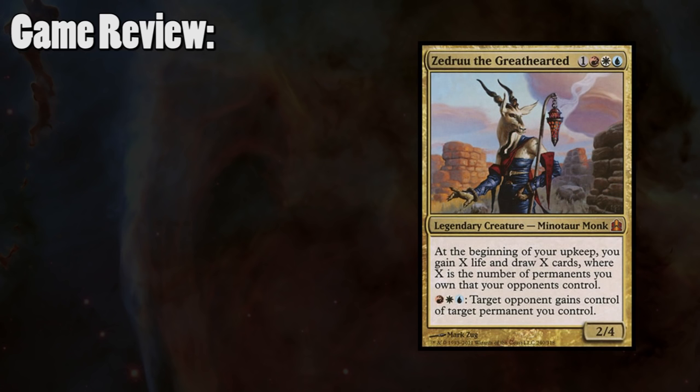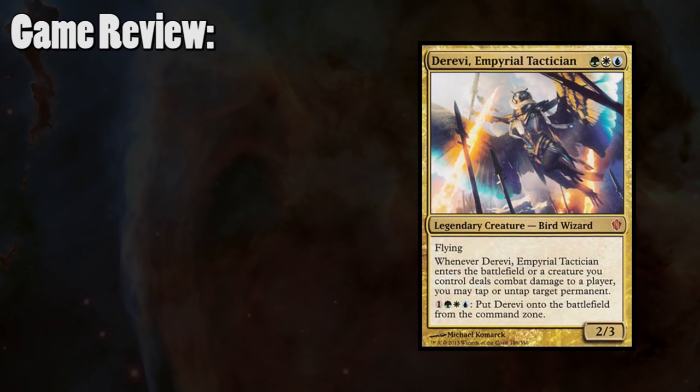Having basically a Crucible of Worlds in my Command Zone is a fantastic effect, and being able to recur things easily after a board wipe or destruction spell made it super easy to recover later in the game. I did win through a bit of a cheesy combo with the Phantasmal Image and Kokusho, but this was one of the earlier iterations of Adam's deck, so he's since improved it. Unfortunately for Kevin, when he typically plays the Zedru deck it goes a lot better than it did this game. He didn't draw very well and found very few ramp spells, forcing him to play defensively and never really establish a board state.